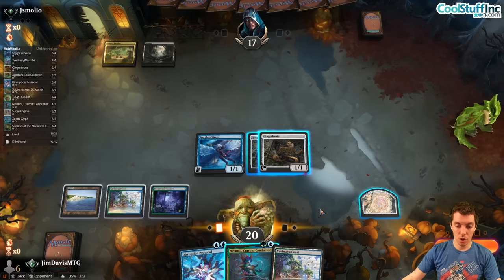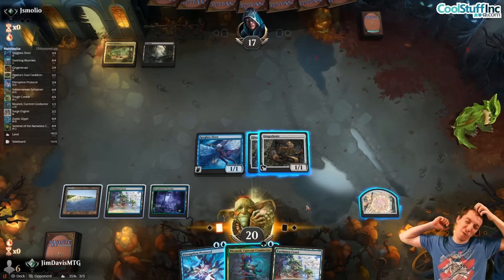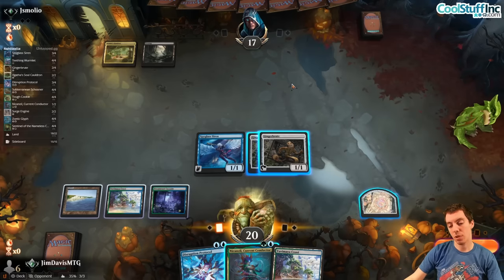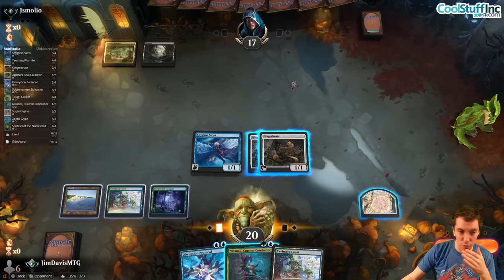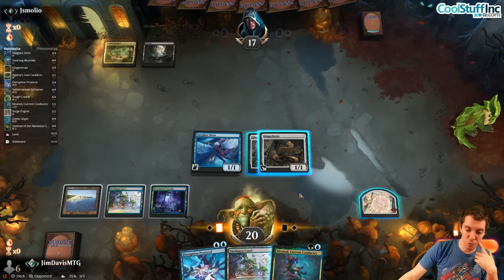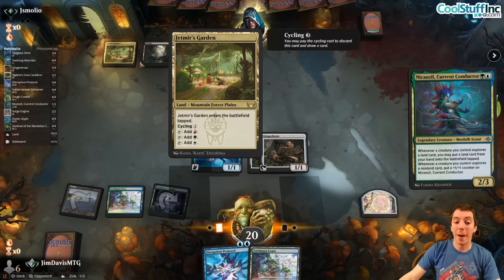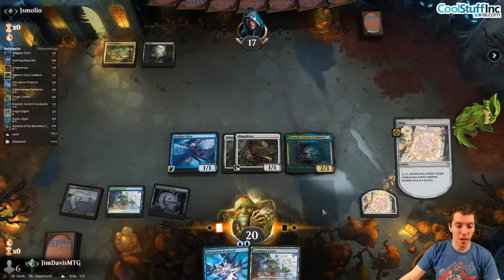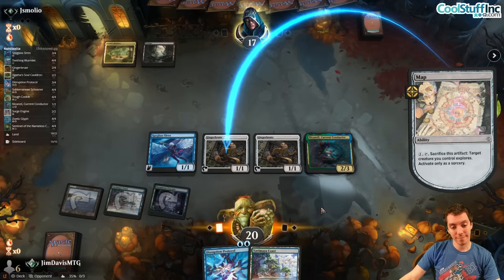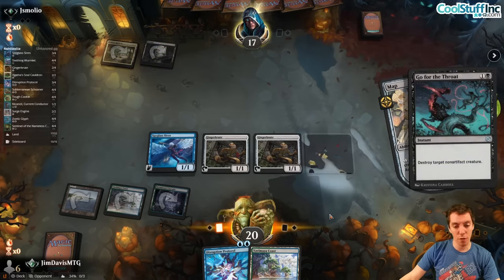They do nothing. Don't want to play our explore effect into a removal spell. I think we just jam — could they have Go for the Throat? Maybe just Conductor and explore onto the Ginger Brute. They have everyone's Belt so I'd just do it. Could be a Binding also — forcing them to use it on the Brute is fine. Target here, see what happens.